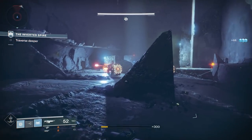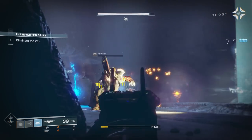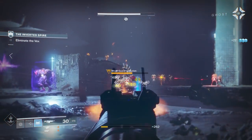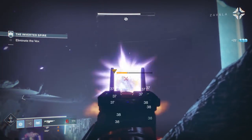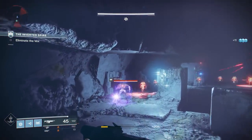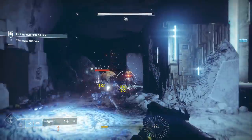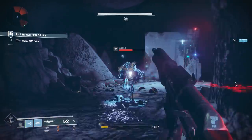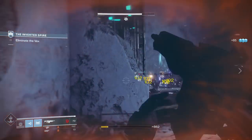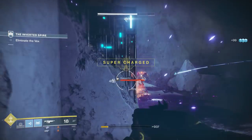Is this as good as the Origin Story against ads? I don't think so. It can dump truck normal ads — you've got High Caliber Rounds which stuns enemies immediately upon shooting them, and the massive magazine and great damage output lets you mow through enemies. But that Rampage perk on the Origin Story is so phenomenal, so easy to trigger, and the damage increase you get from it is outrageous. If the Guiding Star had Rampage, it probably would be the best PvE auto rifle in the game — that's how powerful that perk is. Unfortunately, it doesn't.